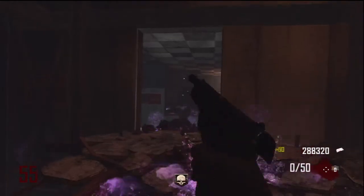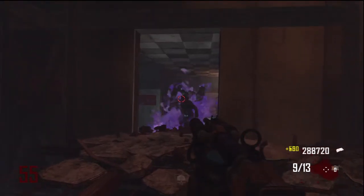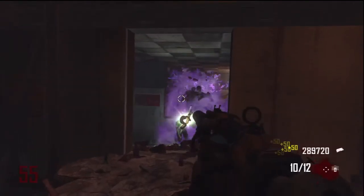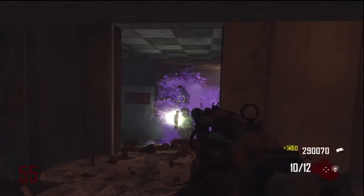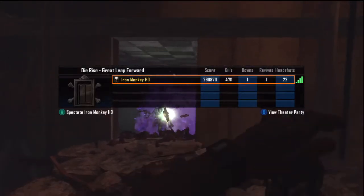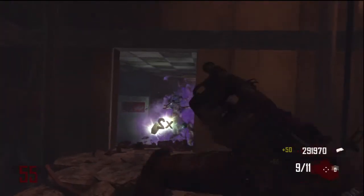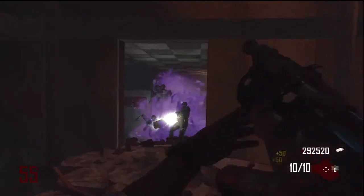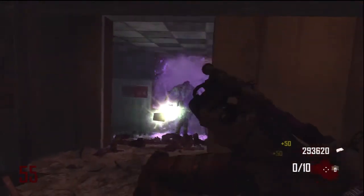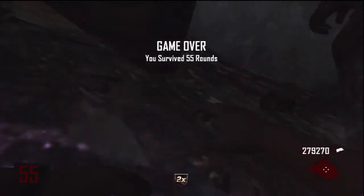So when there's an insta-kill you basically just want to spray as much as you can. The only power-ups you should really risk your life for — if you have Juggernog — are max ammo and insta-kill. On this strategy, don't really go for nukes, because all they're going to do is kill the zombies there and then cause them to spawn right back — they spawn literally right there. So nukes are really not necessary. The only thing I'm really going for at the risk of my life is max ammo, like I did there.